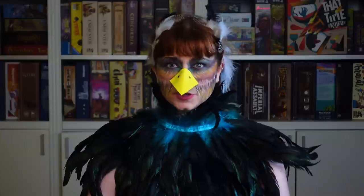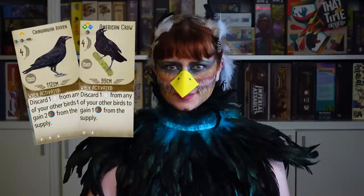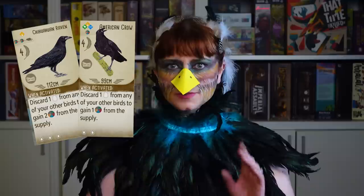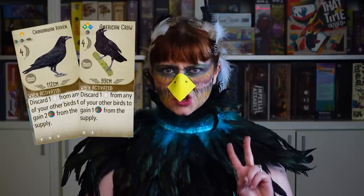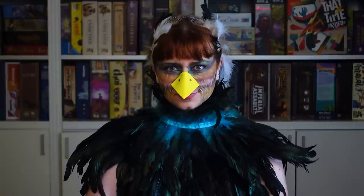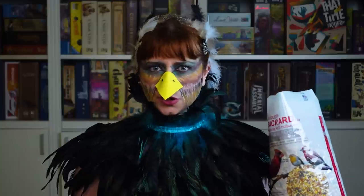My final tip for you is to keep an eye out for the ravens. There are only two in the base deck and they are powerful — they let you discard one egg to get any two food from the supply. Squawk about action economy! If one of these comes out, it's time to tap into your inner bird of prey and snatch it up. Those are my strategy tips for Wingspan. Now that you've tapped into your inner bird, it's time to spread your own wings and fly out of the nest, soaring on your way to victory.